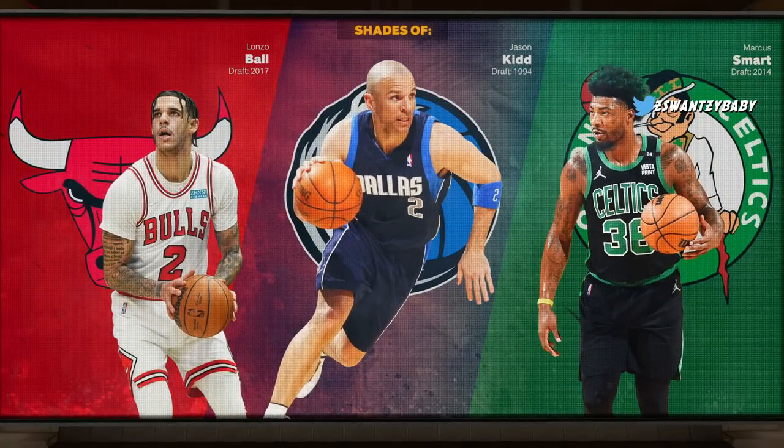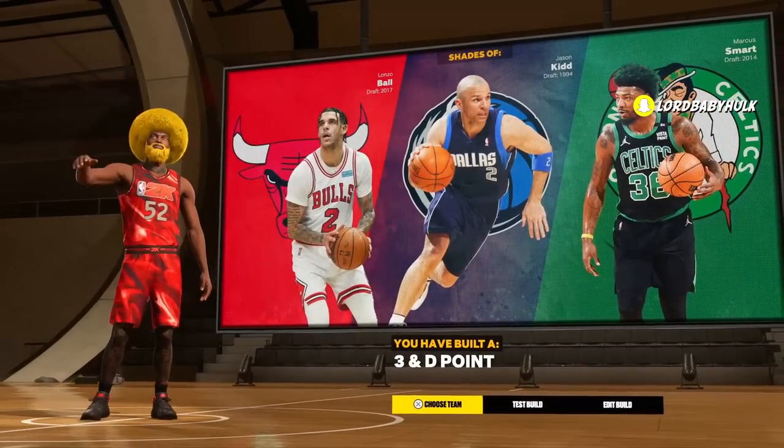We got Lonzo Ball, Jason Kidd, and Marcus Smart as comparisons — some nice three-and-D point guard comparisons.